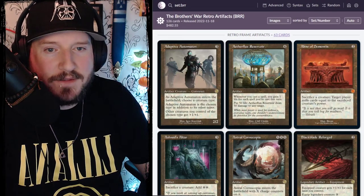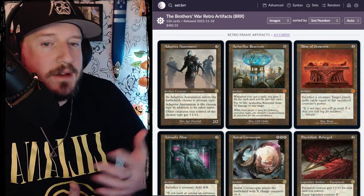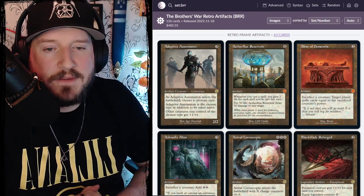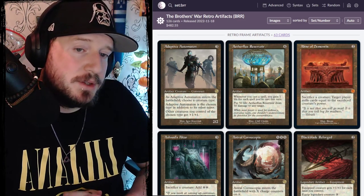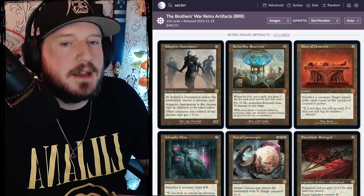Aetherflux Reservoir costs four colorless. Whenever you cast a spell, you gain life equal to the number of spells you've cast this turn. You can pay 50 life and have Aetherflux Reservoir deal 50 damage to any target. It's a bit of a giant foot stomp but takes a little while to get there.